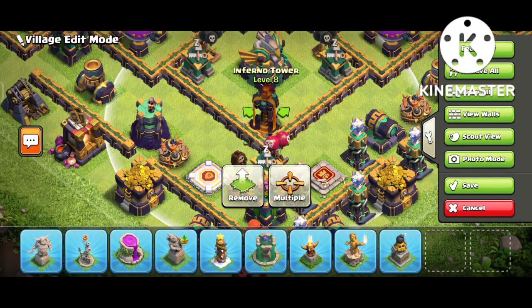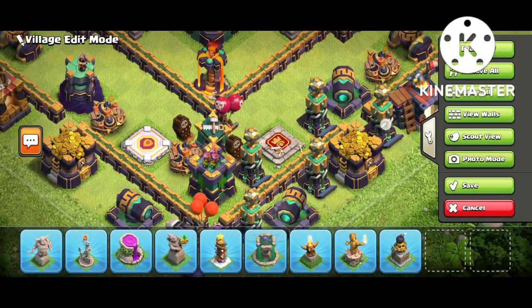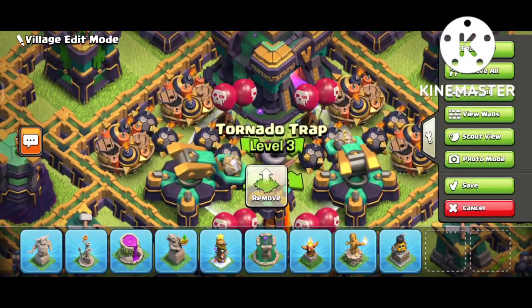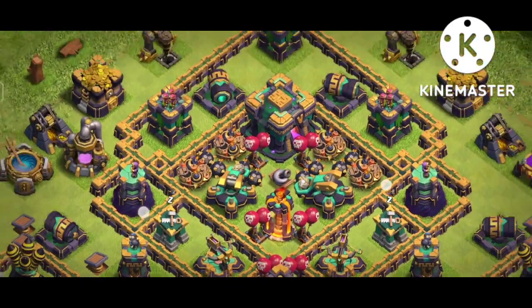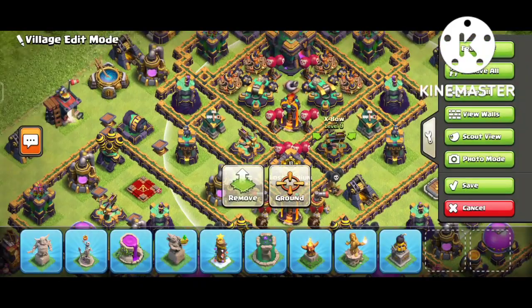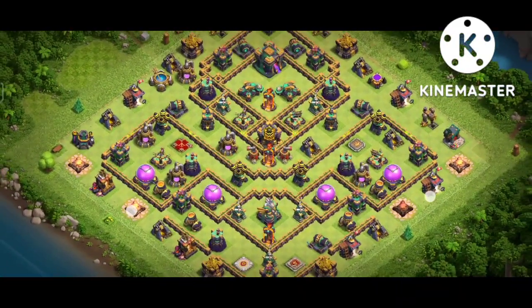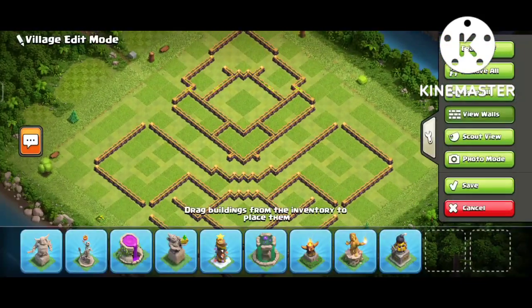Look at this side — it's really nasty and difficult for the queen. If the queen goes inside, this single inferno will stop her. You can see where the Eagle Artillery is. When the queen gets close to the clan castle, the CC troops will come out — I recommend using super minions with archers. You can see seven red troops there, and eight in the same placement, plus black troops next to the air sweeper. Look at the X-Bows too.